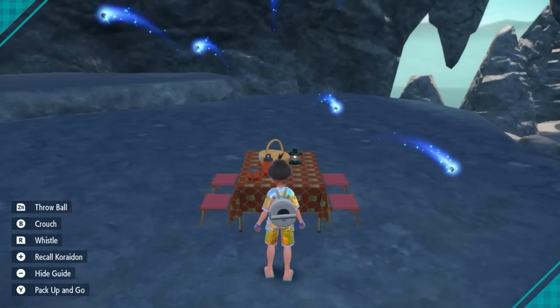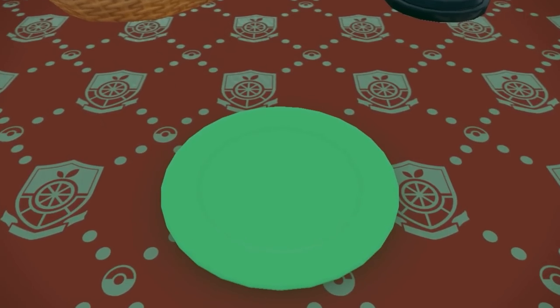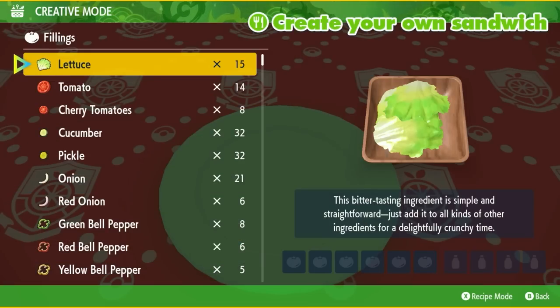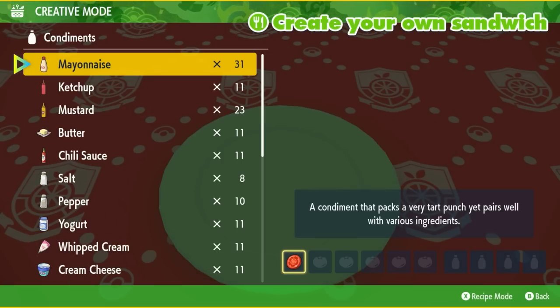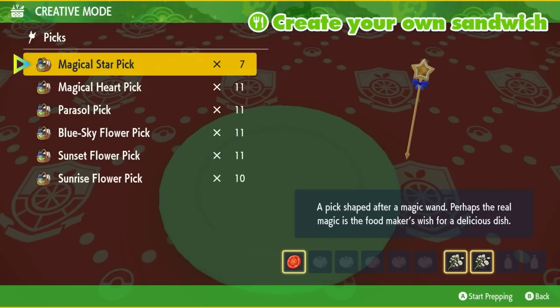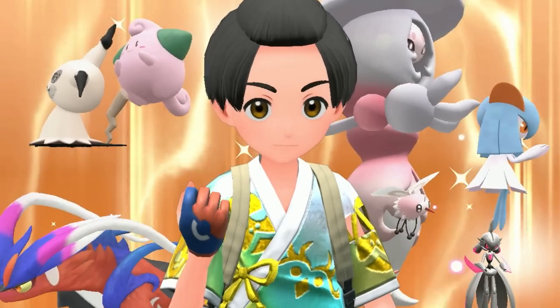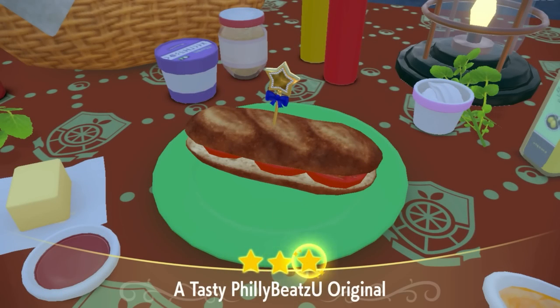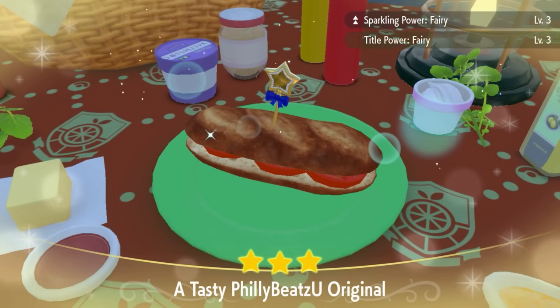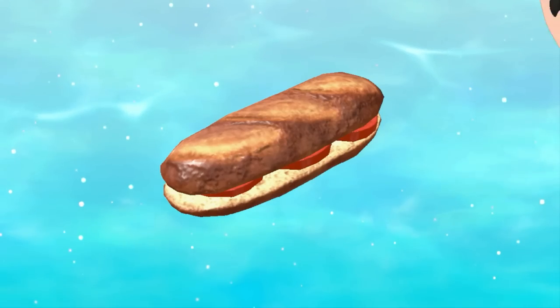The first thing you want to do is open up your picnic and make a fairy sandwich so you can start spawning cool fairy Pokemon. My recipe is simply a tomato and two salty herbals. Please comment below if you have an easier or different recipe. Make sure your sandwich says Sparkling Power Fairy as well as Encounter Power Fairy — those are the ones you definitely need.